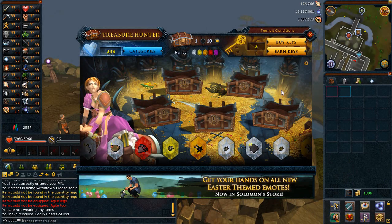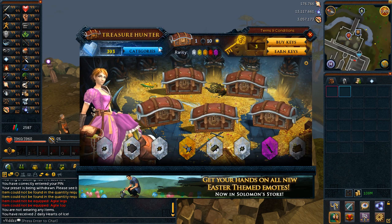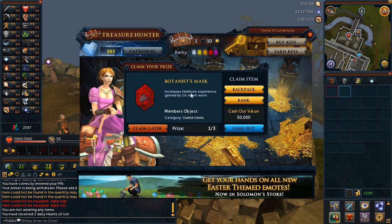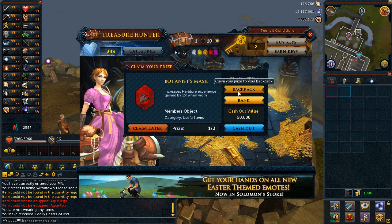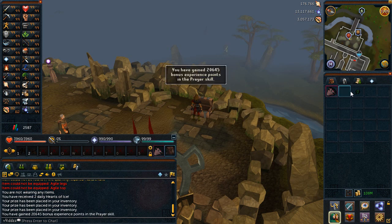Hey guys, it is Viviards and welcome back to another video. So we're going to start this video with some epic treasure hunter. I don't actually know what the blue star does, but I always use the top right one — botanist masks, herbal XP — and we've got some prismatic stars.